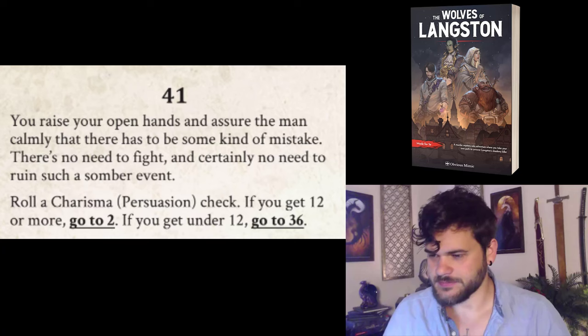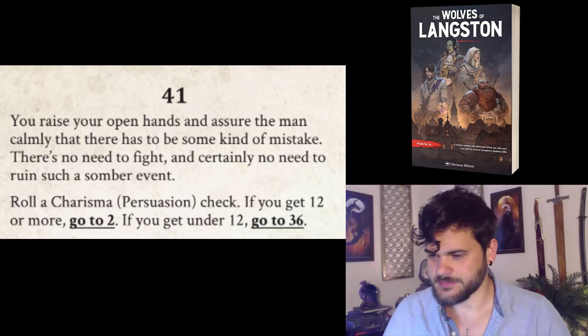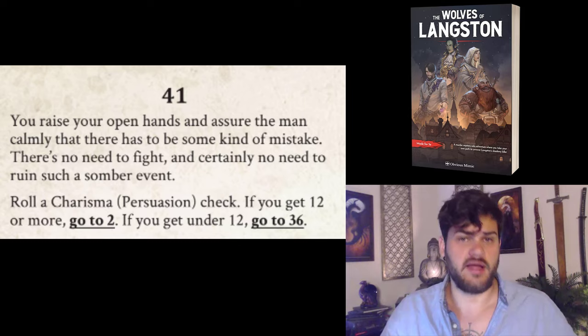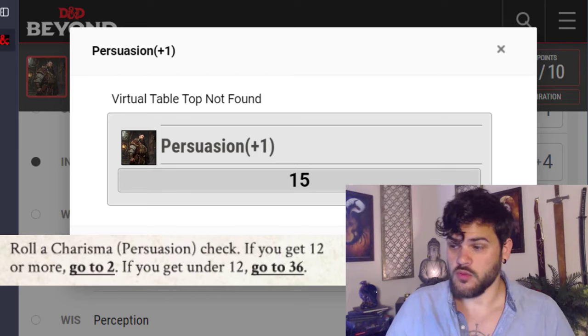I want to leave a good impression on this new city, so I'm going for the persuasive route. We're headed to 41. You raise your open hands and assure the man calmly, 'Sorry sir, there must be some sort of mistake. I'm just a weary traveler who barely got into town. I have nothing to do with this, and we wouldn't want to ruin such a solemn event with violence, now would we?' Let's roll our persuasion check. We get a 15, which beats the 12 threshold — we go to 2.